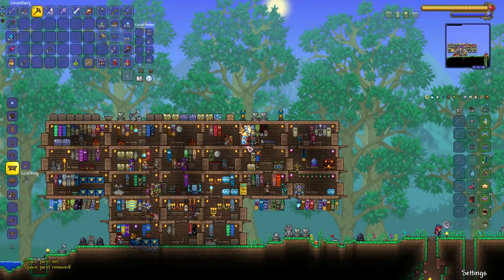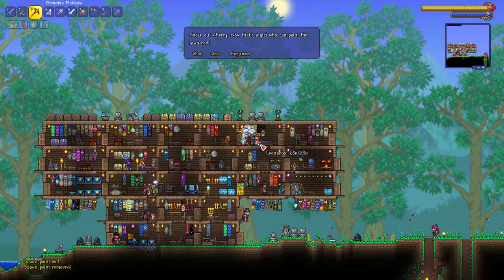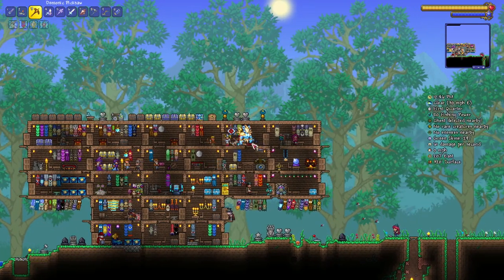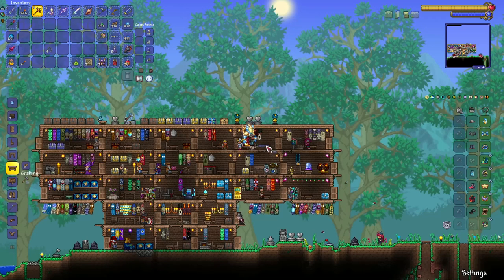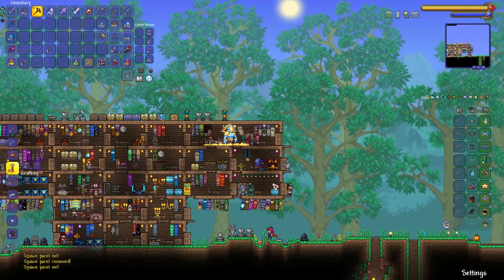I figured it out — it's in the house, I should have known that. So like I was saying, you place the bed and if you click on the pillow you lie down. If you click at the bottom of the bed, you'll see a cursor change — click that and there you go: spawn point set. If you want to remove the spawn point, just right-click again. Right-click to set, right-click to unset.